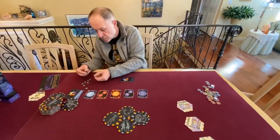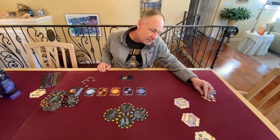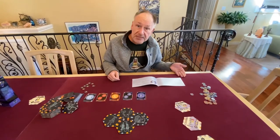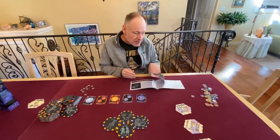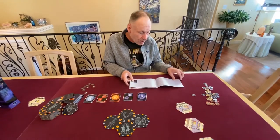You'll also find advanced rules in the rulebook, plus solo and team play rules. And you're also going to find a stargazing handbook with lots of cool facts about stars. So while kids are playing, they might be learning — and then afterwards they can take a look at all this cool stuff.